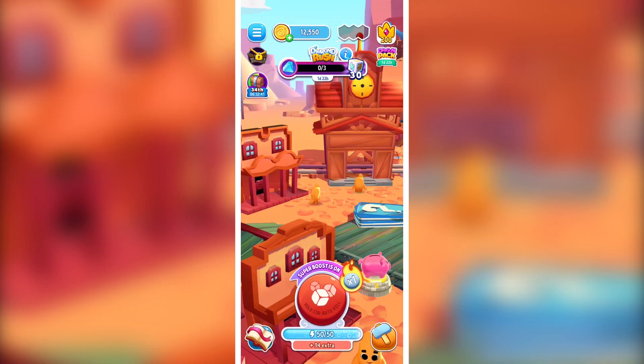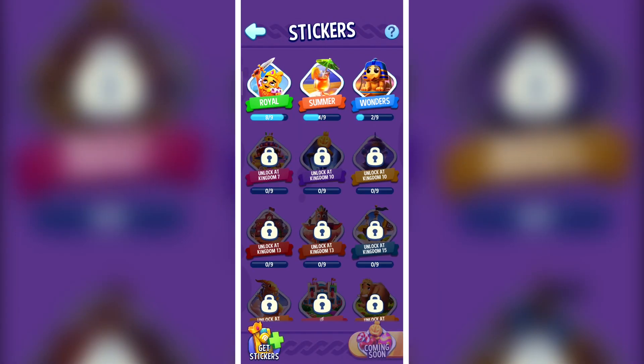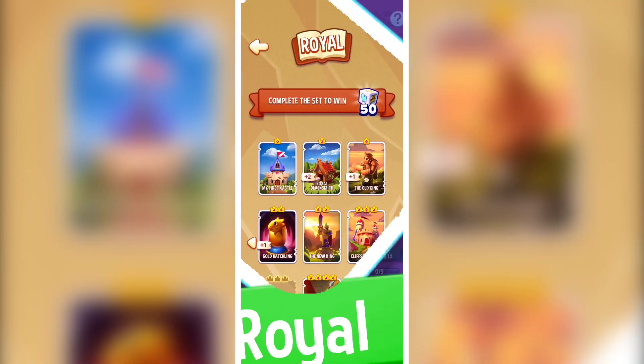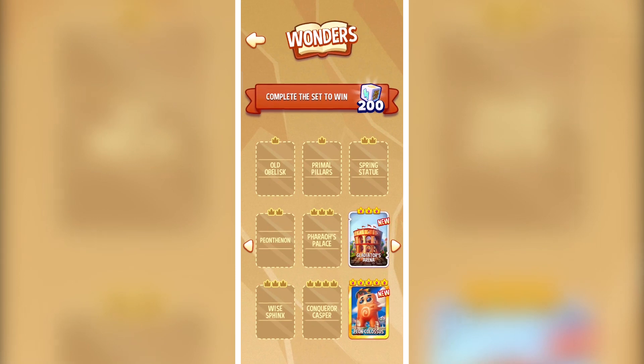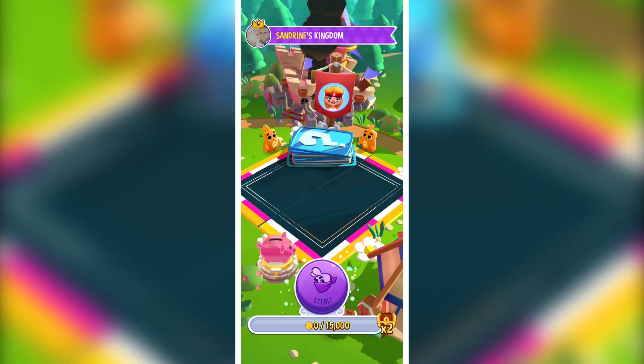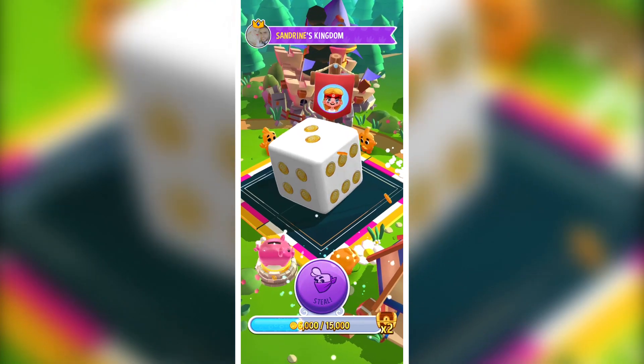For every progression you make during levels and chapters, you get new and upgraded stickers — attack, fight, and steal stickers — and the characters etched on them are also upgraded versions of the PNs. You can check your sticker collection from the store and get rewarded once you've collected the given amount.